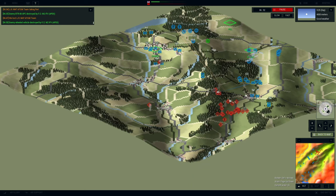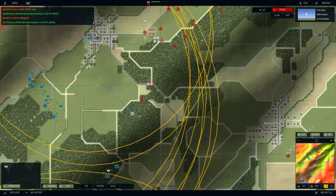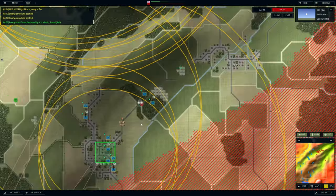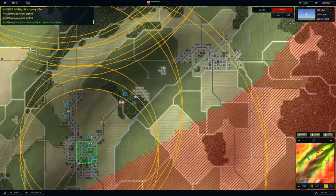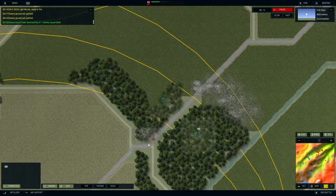It has a map editor, a scenario editor, and a thriving modding community. There's a Chechnya map, Vietnam maps, and all kinds of maps and forces to mess around with. It is a real-time tactical wargame, and despite what it looks like, it's actually a 3D wargame. It simulates combat in a 3D environment — hit the isometric button and you go from the 2D view into the 3D view to see the action unfolding on the battlefield, including elevation gradients. It's a good, fun tactical wargame.